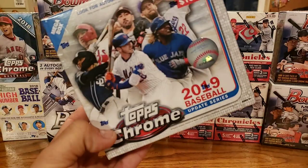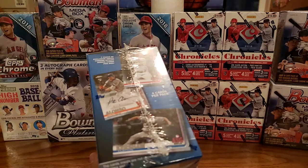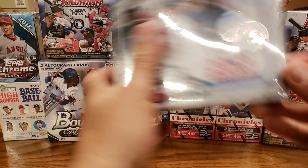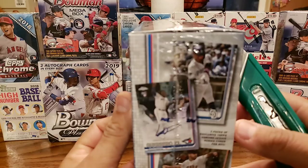I keep forgetting — it's basically a Blaster Box, I mean there's a little bit more packs in there. Of course, we want that one right there — that's the one I'd most want, the one right in the middle there. Pete Alonso, or even one of these two guys on the top. Anyways, let's go ahead and get started.